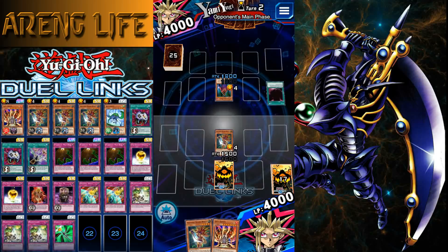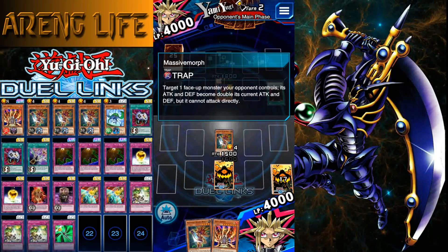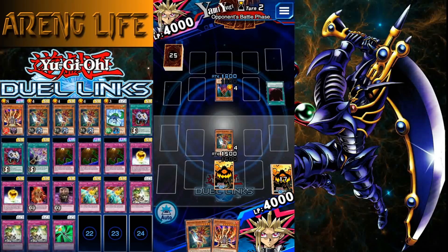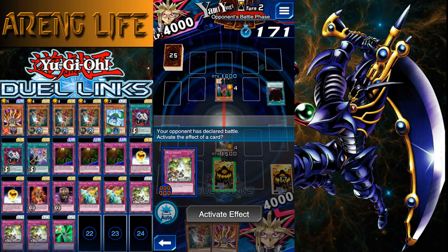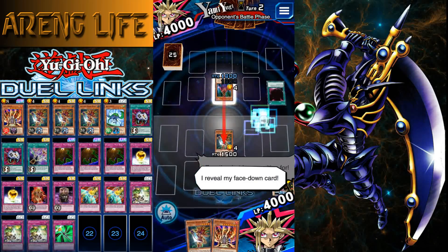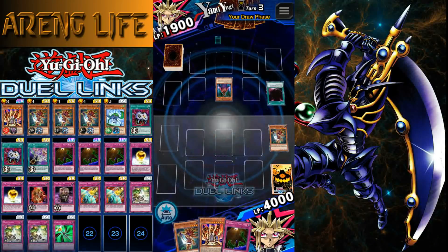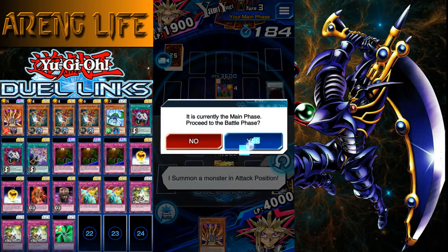I can straight up double his attack — he'll be 3600 maybe. I'm not sure exactly how it doubles, but we'll see. He's gonna attack, I'm gonna Massive Morph so he takes a bit of damage. That'll be at least 1500 — perfect, 2100! And I think I've got game right now. I'll attack with the other Amazoness.